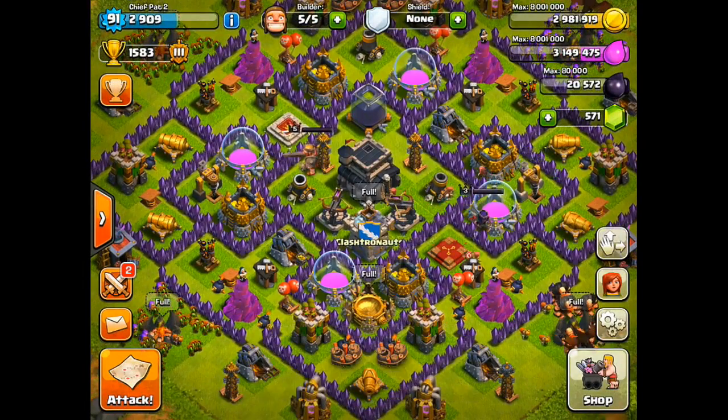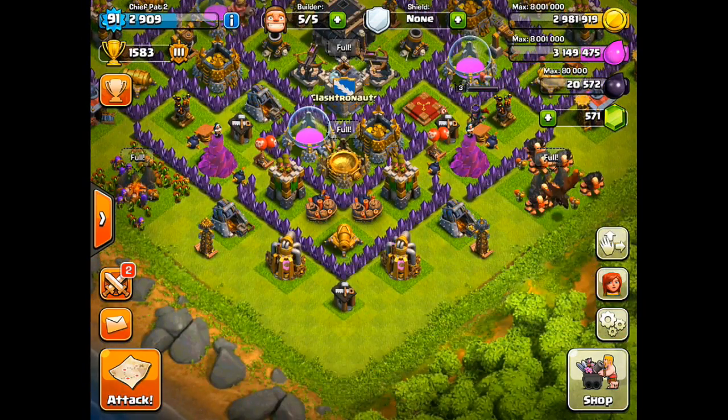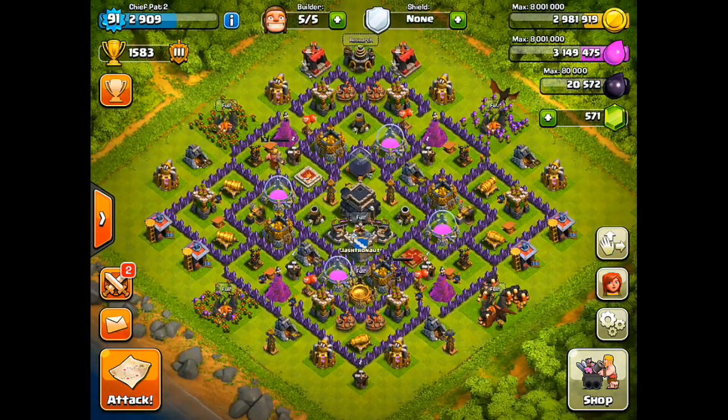Looking at this Dark Elixir drill, I already have the other one to level 4, so maybe I could try to get that one to level 4. And then as far as gold goes, I could get the last Tesla to level 6, or I could save up for the cannon, or maybe one of my X-Bows, or even my Clan Castle upgrade.